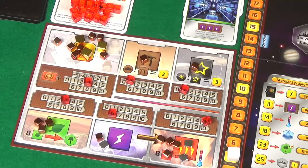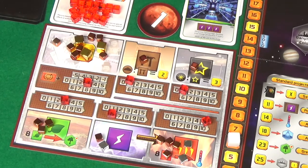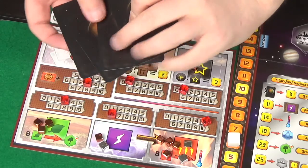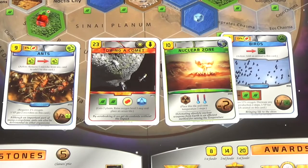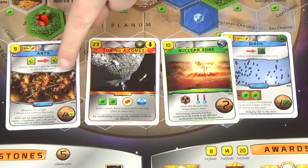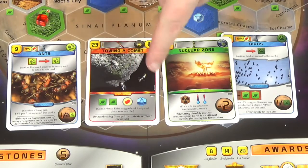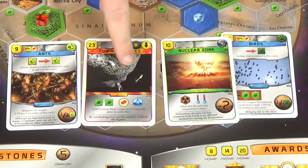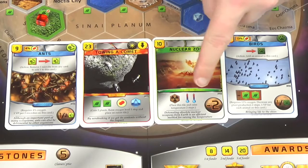First player moves and back to doing our research. Pixel gets her four cards and is buying none. The four cards we have available: we've got ants which will work well with our heat bacteria card, so I think that's a given. Towing a comet — gaining plants and oxygen is really useful right now, so I think that's a given too.